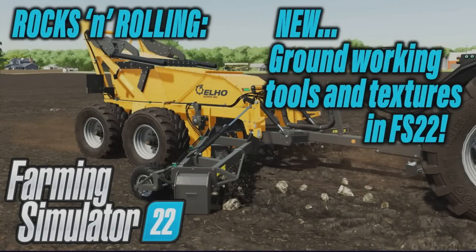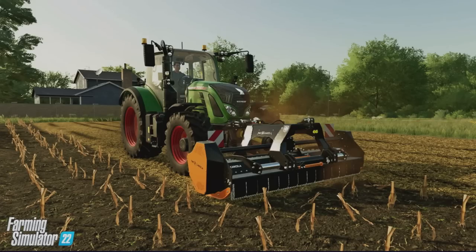Welcome to this look at the new information and pictures released today on the 6th of October regarding ground working features, rocks, and rolling. New ground working tools and textures in FS22 come from the blog post. In Farming Simulator 22, not only does the soil appear more natural thanks to parallax occlusion mapping, there are also new ground working systems and a lot of new ground textures to look forward to.